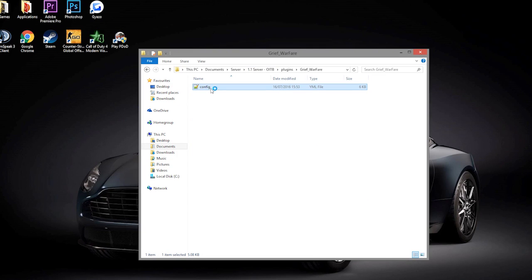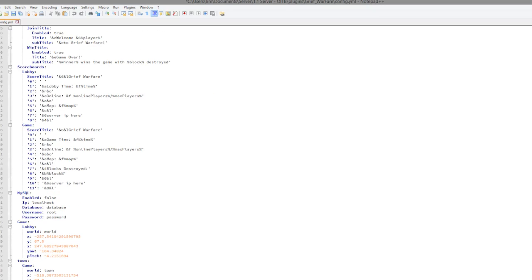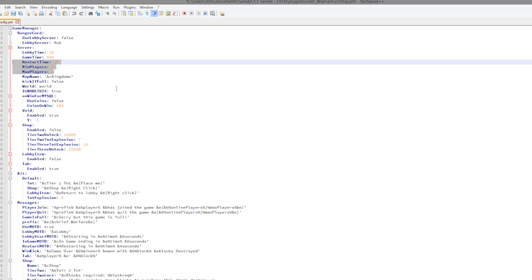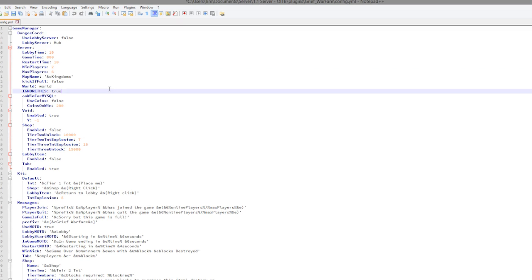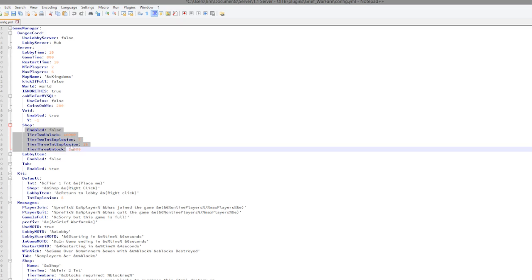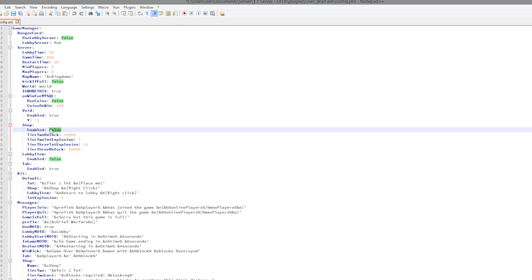Going into plugins > grief warfare, there's only one config file. At the top there are quite useful settings — there are various times: 800 seconds is a very long time for a game, so I'd set that to one or two minutes. We have min/max players, the map name, whether to kick if full, and if you get coins for winning. You can also set up a shop system — set that to true.